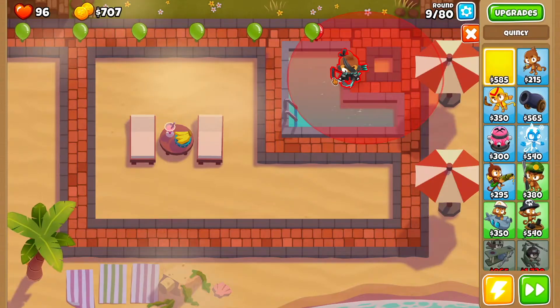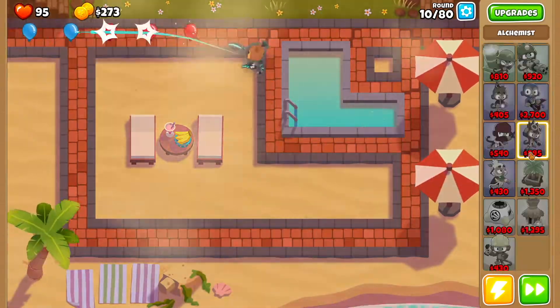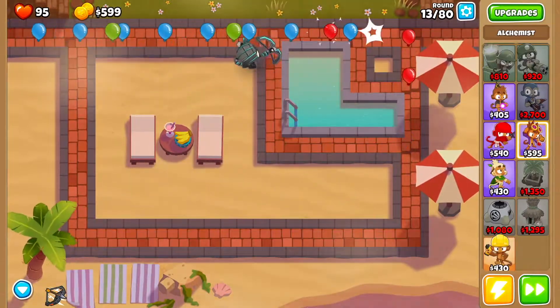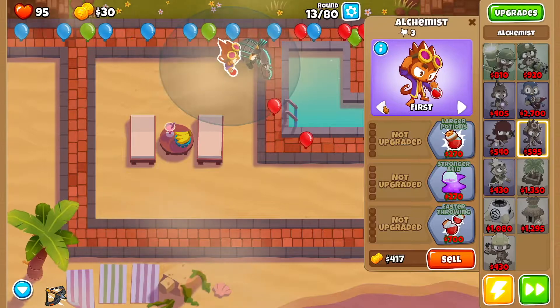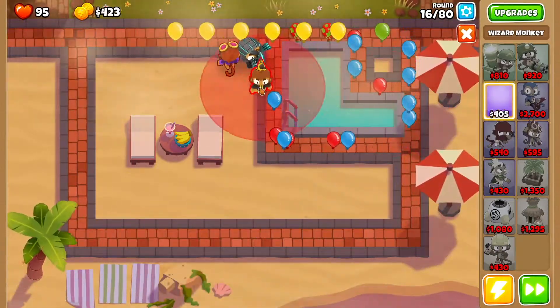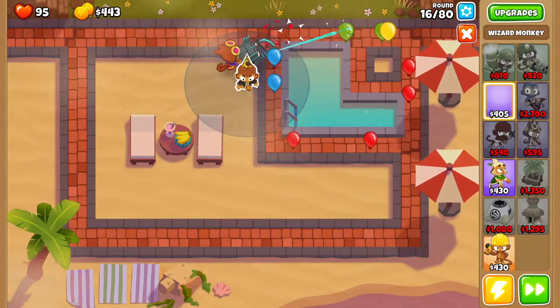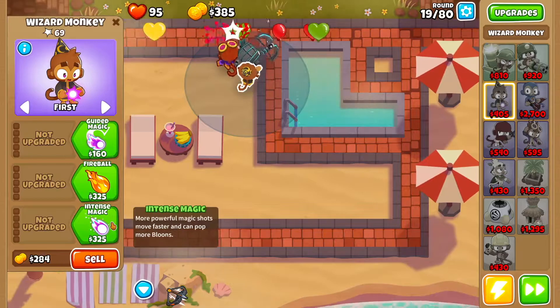Don't worry about it — we're gonna drop Quincy and keep going. Then you want to get yourself an alchemist; you want to drop the alchemist right next to Quincy and set the alchemist to strong. Then you want to get yourself a wizard monkey — drop that wizard monkey right below Quincy, and then you want to get Intense Magic.